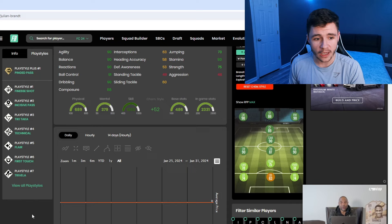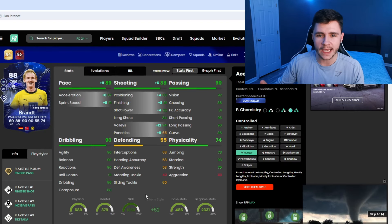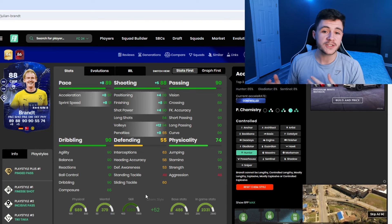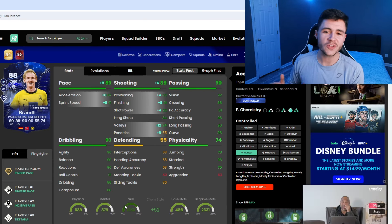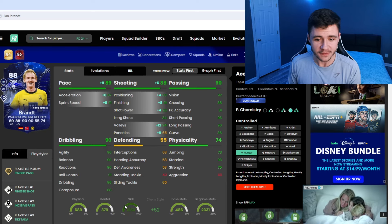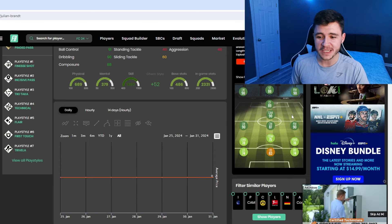Julian Brandt has eight different play styles: ping pass, play style plus, finesse shot, incisive pass, tiki-taka, technical, flare, first touch, and trivela. When it comes to chemistry styles, especially if you want to use him in a more advanced position, the Hunter is probably your best option. With the Hunter he'll have 89 pace — 87 acceleration and 91 sprint speed — and it will also boost his finishing: 88 attacking positioning, 91 finishing, and 90 shot power.